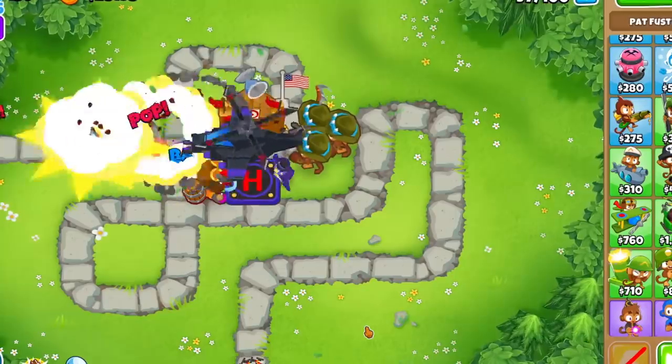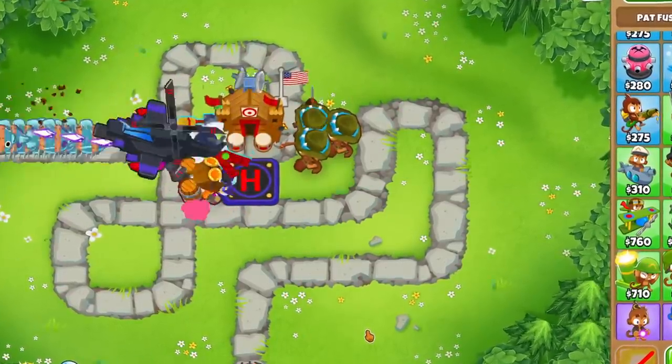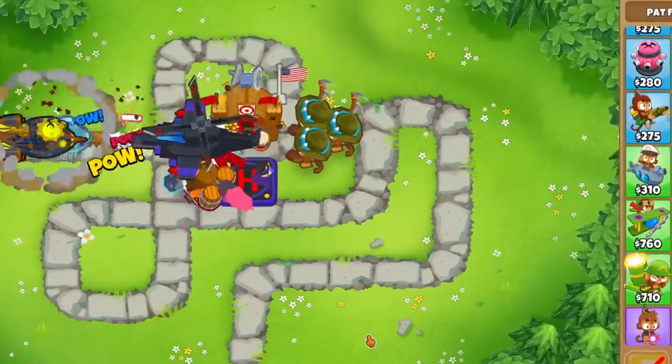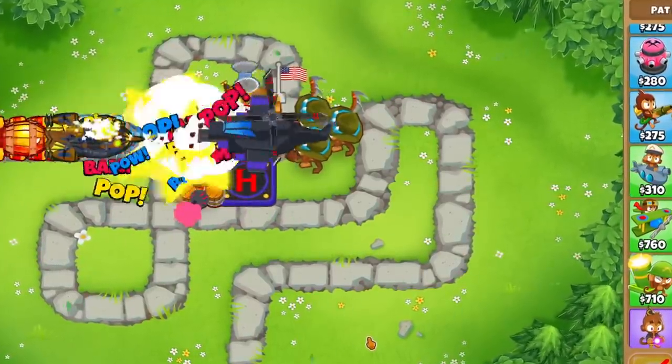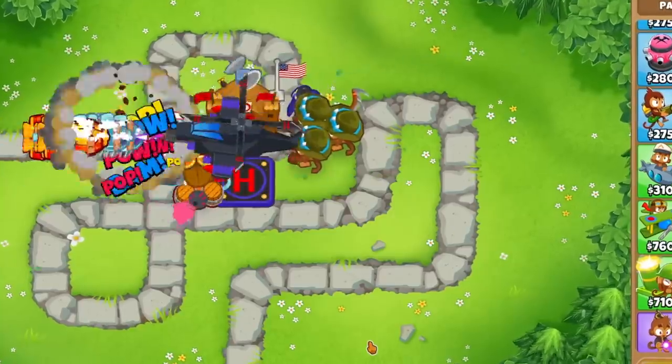But what makes the real difference is the map. If you can get the boomerangs in a spot where they will throw in a straight line with the track, you should go with 204s. This is because rounds 96 and 98 are so dense with Bloons that you can and should be using 100% of their pierce, so the over double pierce plus the extra 50% knockback outweighs the increased attack speed.